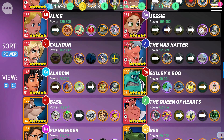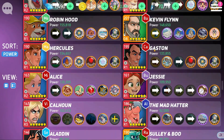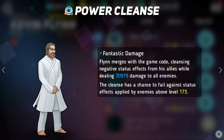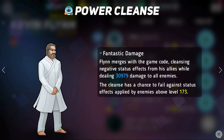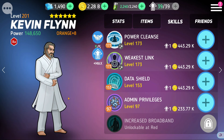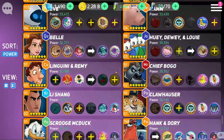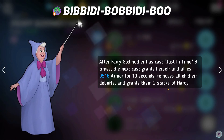Cleanse is another great tool — it removes all debuffs and disables from your team, literally getting rid of the freezes right off the bat. The two best cleansers are Kevin Flynn, whose white skill removes all negative status effects from allies, and Fairy Godmother, whose purple skill removes all debuffs and grants two stacks of hardy. Kevin Flynn is also making a comeback in the game right now. Hardy is also a great counter since it will block a freeze from going off on your team.